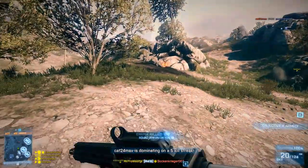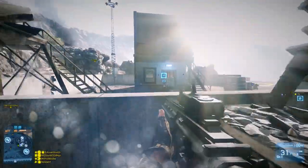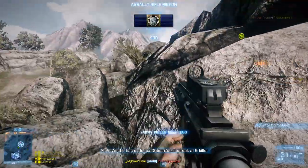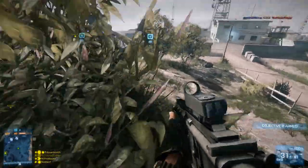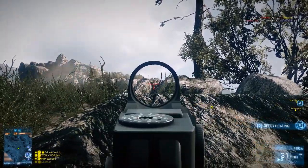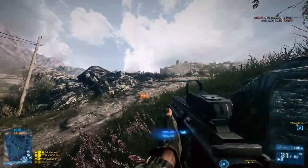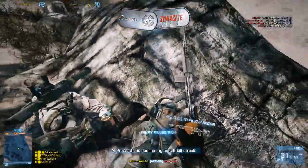In Battlefield 3, the M416 was one of a group of three weapons widely considered to be the best in the game — the God Guns. Along with the M16 and the AEK-971, the M416 created a trio of assault rifles so powerful that you'd be silly not to use them in infantry-dominant modes like Team Deathmatch. It's worth noting that in Battlefield 3, gun stats really, really mattered — there were more all-kit weapons and more weapons overall, so knowing the statistics was essential.